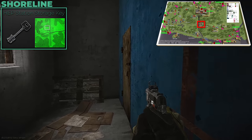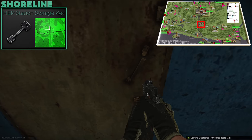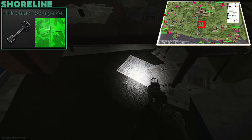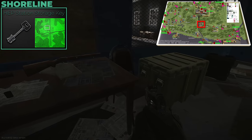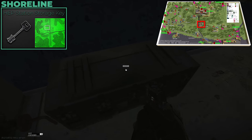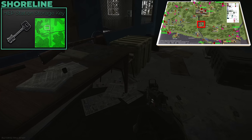The last Shoreline key is the HEPS key for the power plant. On the top floor there's an intel spawn underneath the table, and I believe there are two weapon cases in there as well. Worth checking for the intel spawn if you're already going inside the power station.